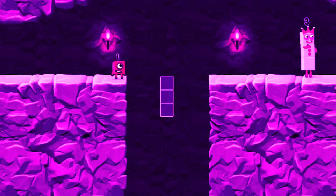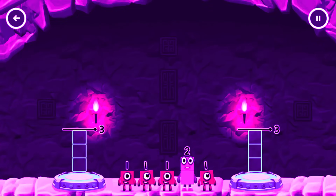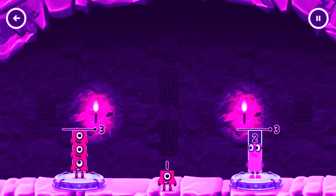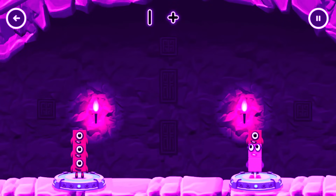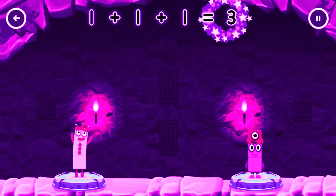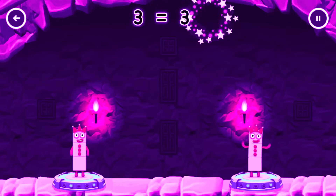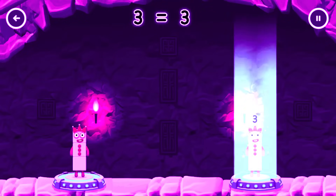Tap to solve the puzzle to help get across the gap. Share the number blocks evenly to make two groups of three. Two, one, one, one, one. One, two, one. One plus one plus one equals three. Two plus one equals three. Three equals three.